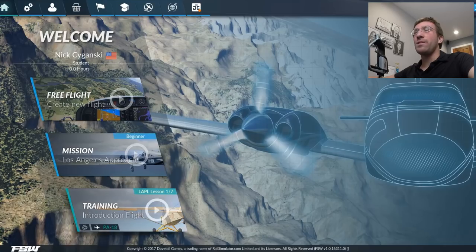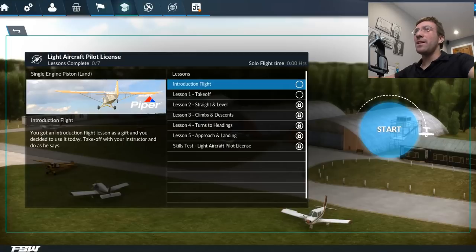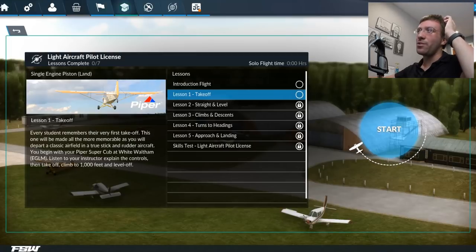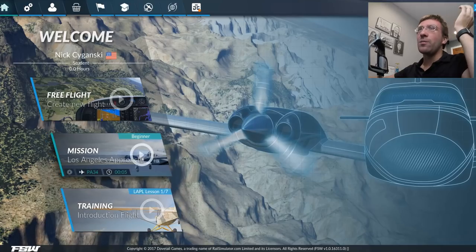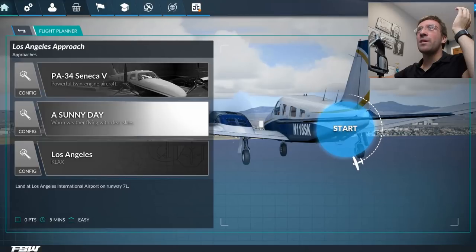I'll show you one thing, which is in their training menu. This is kind of neat — it loads like a map interface to show you how to fly, which is kind of cool.